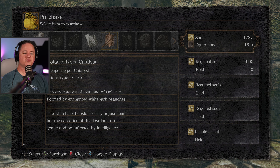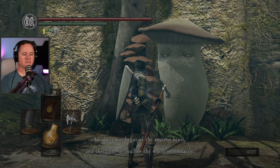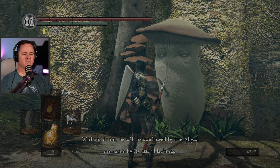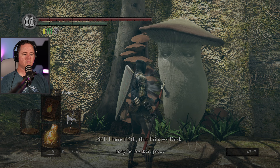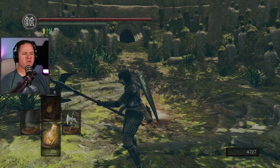Oolacile Ivory Catalysts — sorcery catalysts of the Lost Land of Oolacile, formed by enchanted whitebark branches. The whitebark boosts sorcery adjustment but the sorceries of this lost land are gentle and not affected by intelligence. She says: an abyss was begat of the ancient beast and threatens to swallow the whole of Oolacile. Knight Artorias came to stop this, but without doubt he will be swallowed by the abyss, overcome by its utter blackness. Is this a different abyss than what we fought those knights in, or is it spreading?